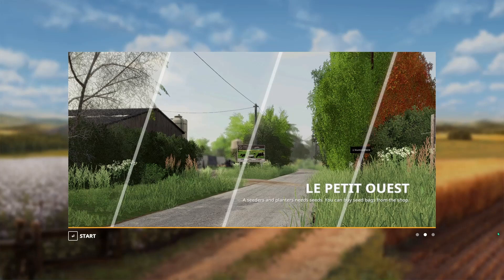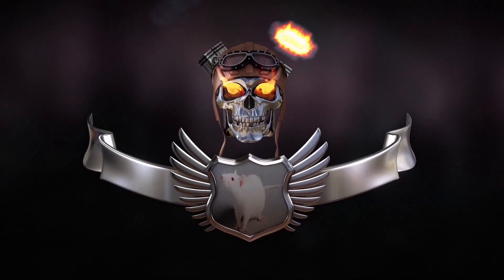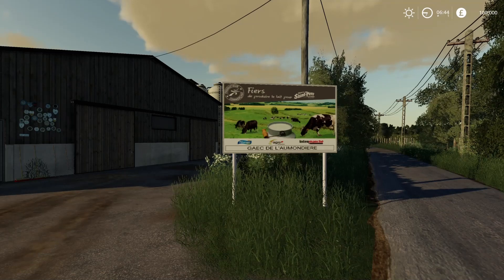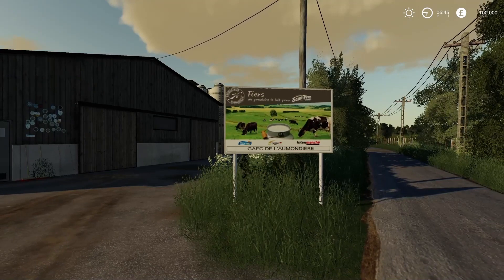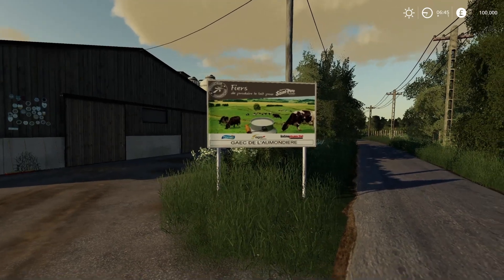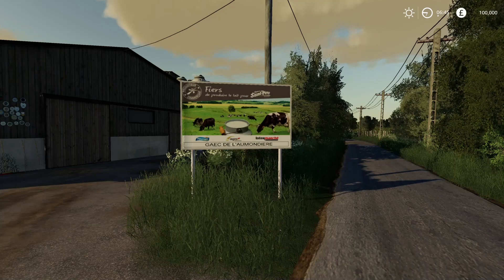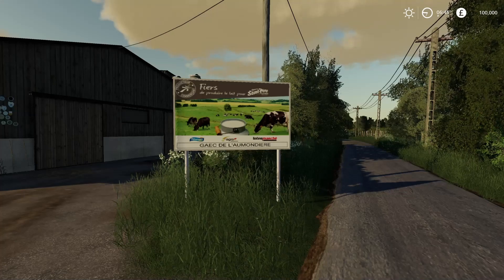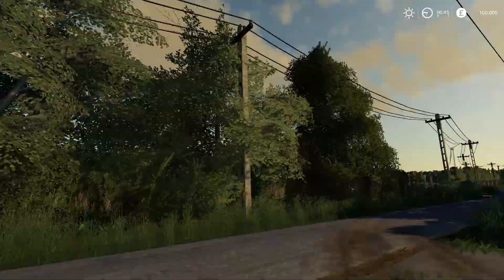Bonjour mon ami, welcome to Le Petit Ouest, which in English is the Little West. Now this map is in France, and the file size is 205.18 MB. It's a lovely little map if you like just a little bit of farming. The author is Tom Agri, and it says welcome to the west of France in the department of Loire Atlantique. You'll find two farms, cows and pigs, around 55 fields and various functions. I hope you like this map - it's a very beautiful map.